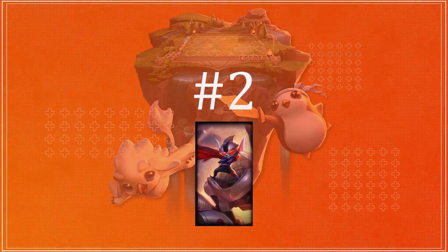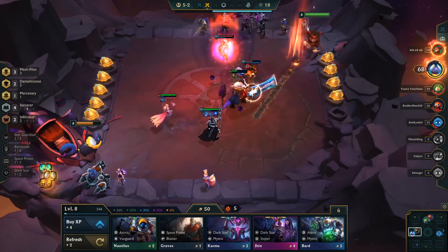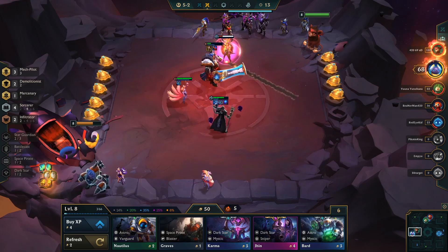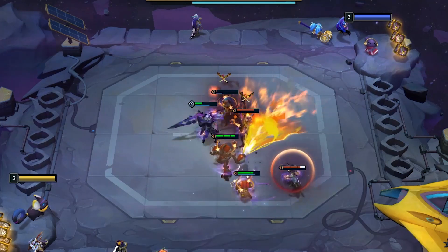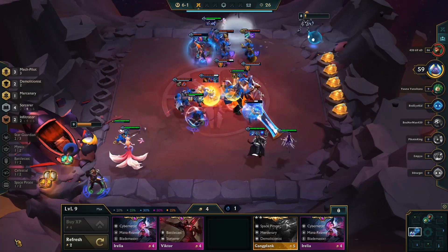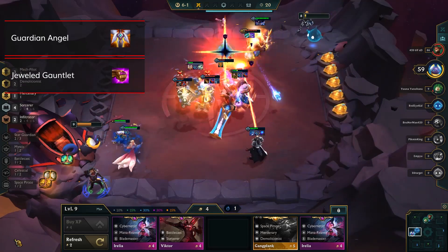Moving along, the champion coming in at number 2 on our list is Rumble. Rumble is, quite frankly, a beast in the early and mid-game. Later on he does fall off, so either you replace him with a Gangplank or just use him for the Mech, but early game he is amazing. Even without items, his spell does a lot of damage, and it's really easy to find a Ziggs to pair with him so his ultimate can also stun. But he shines the absolute brightest when you give him items, whether it's defensive items like Guardian Angel or more aggressive items like Jeweled Gauntlet — he's going to pop off in fights.